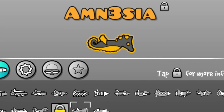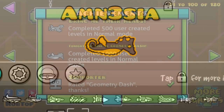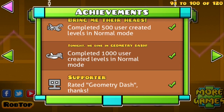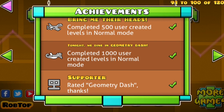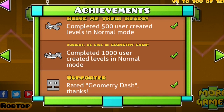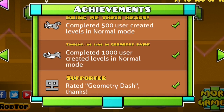How you get this seahorse ship is beat 1000 user-created levels. Now I know what you're saying — you're probably like, how am I ever going to do that? I mean, it's not a very easy task, but really it is kind of easy once you start doing it.